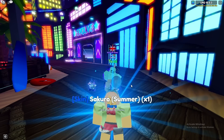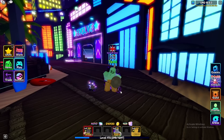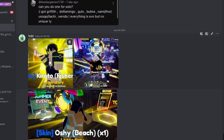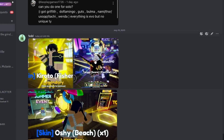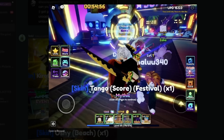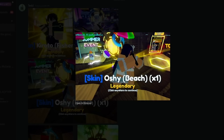Now hopping on Discord and checking out some of the other skins. Starting with the first one, we have kirito fisher right here — it's a legendary skin with a 25% drop rate buff. The next skin is tangan score festival, a mythical skin, looks pretty cool with a 50% drop rate buff. Next we have the oshi beach skin, also legendary.